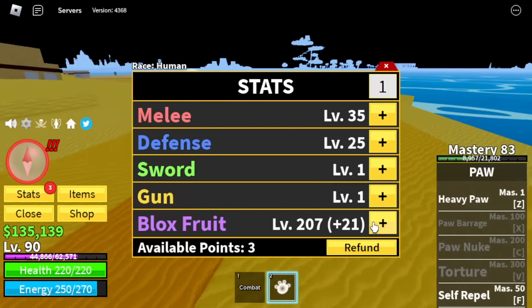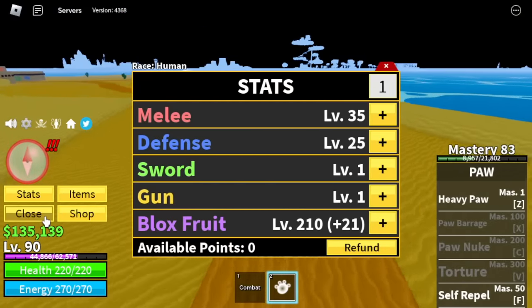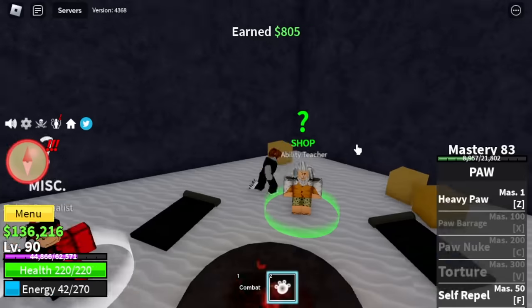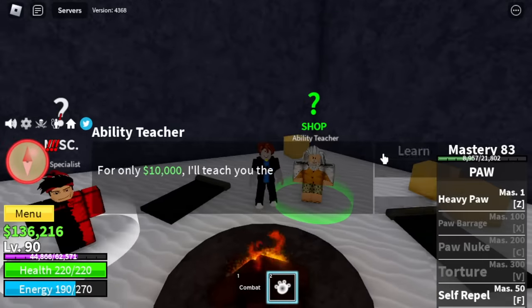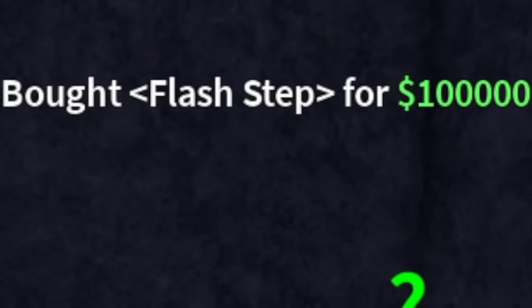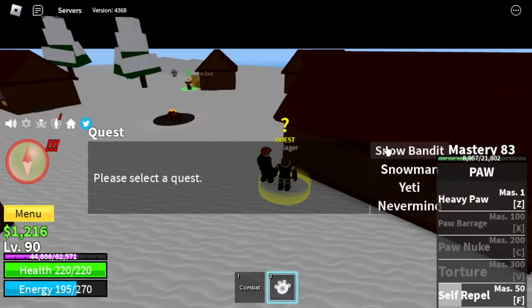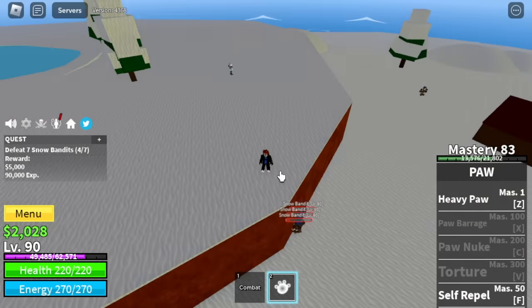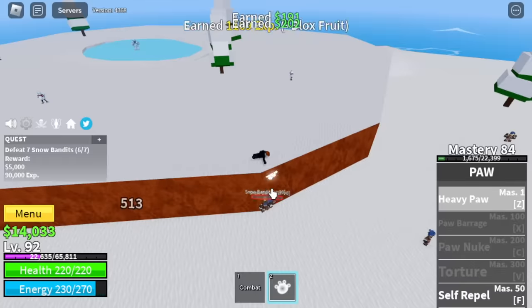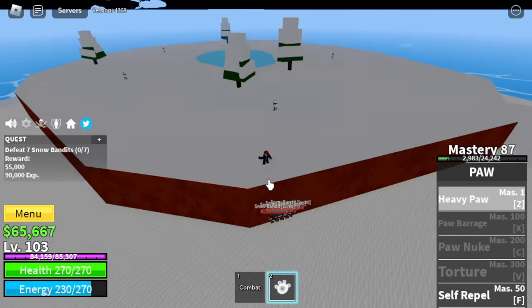For the stats: Melee 35, Defense 25, Blox Fruits 210. Next island is the Frozen Village. Make sure to visit the cave — buy everything the Ability Teacher sells. Air jump costs 10k, and I think the flash step costs 100k. After that, head to the Snow Bandits. High ground is the key. Target level is 105.